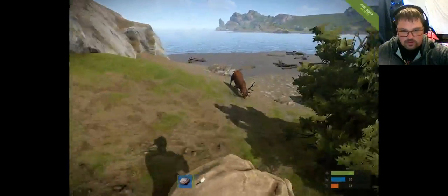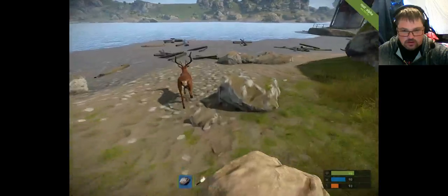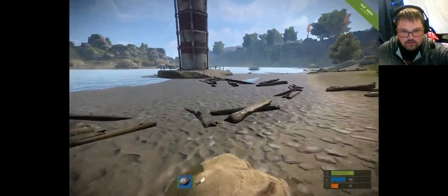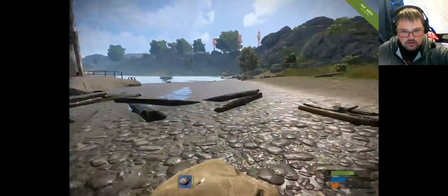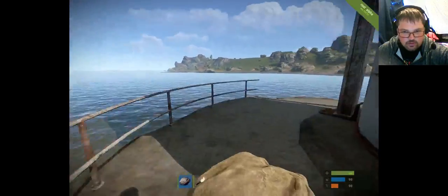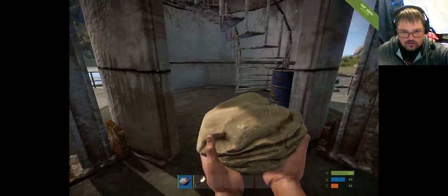Take notice that you've got a health bar, a water bar and a food bar on your right-hand side down the bottom. You start with 100 food and the more you move, run around and do stuff, the more energy you'll use and then you'll start starving to death.